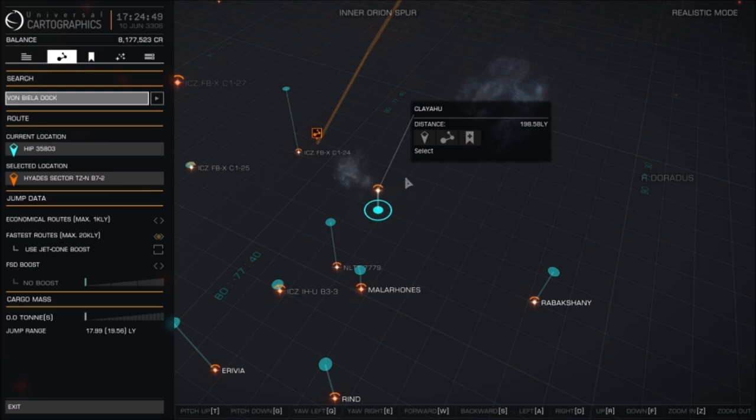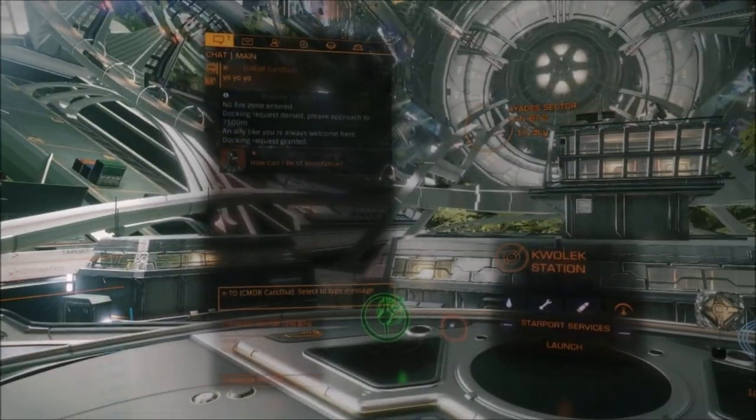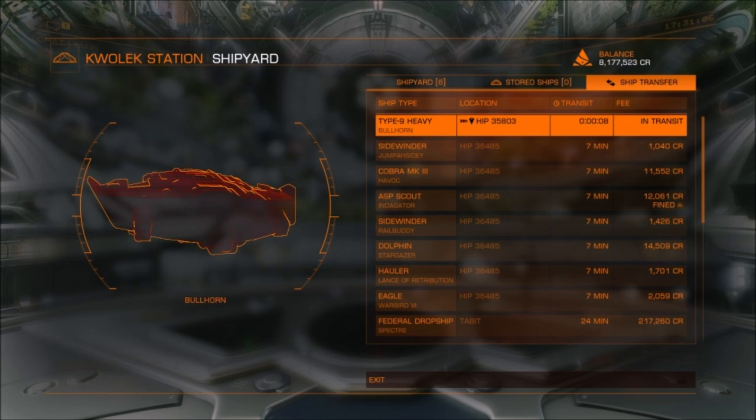What you then want to do is fly to the system Clayahu — also in the description — to Von Bila Dock. Once you get to Von Bila Dock, you want to sell the Tritium. You will sell it for much more than what you bought it for.